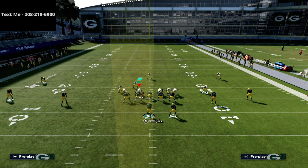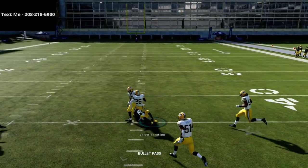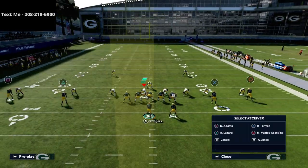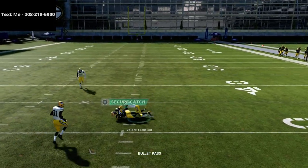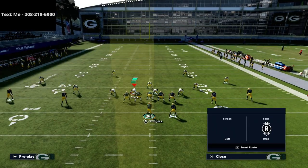The key to this play is in the first route — the first cut, the first break right there. That is an easy read and it's really, really consistent. They have to — and I emphasize they have to — user defend this route. No zone drop is going to cover it. I promise you no deep zone is going to stop this route.